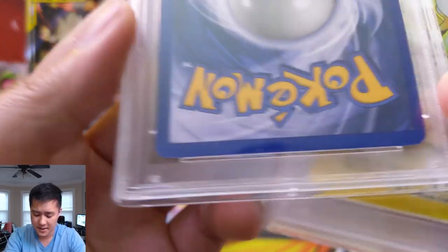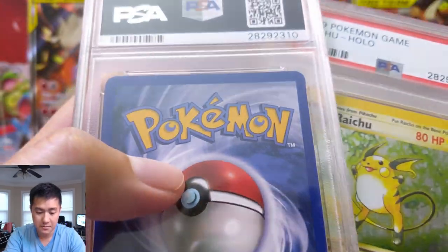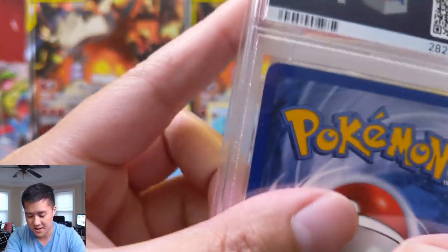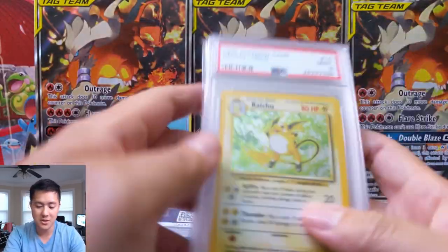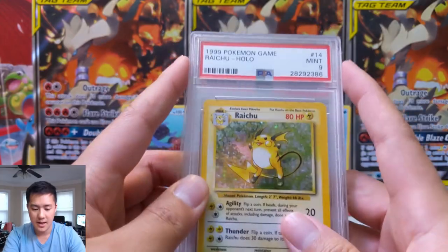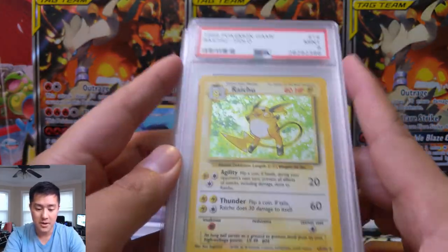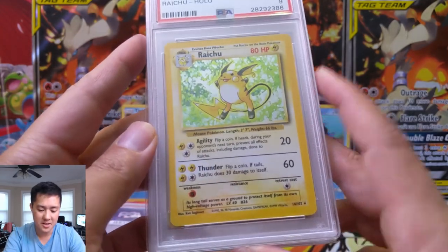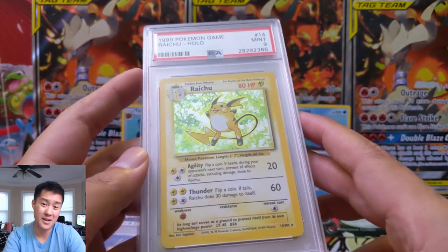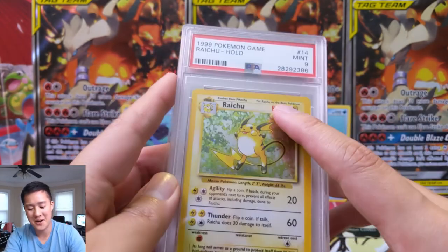On the back there's some nicks, so if someone were to make the case this was a generous 9, you might not be wrong — I could get behind that. Here we have a Raichu PSA 9. These were graded quite a while ago. Raichu — another one that wasn't too crazy. Agility only does 20 damage if you get heads, and Thunder does damage to yourself, especially when you don't have a lot of HP to start with, and for four energy — that wasn't good enough.